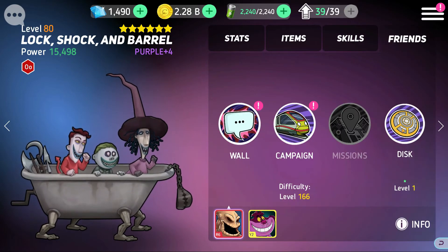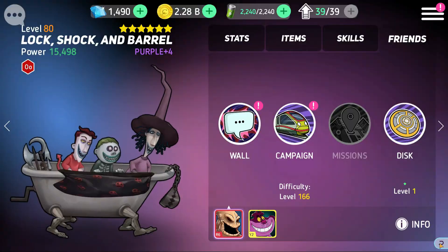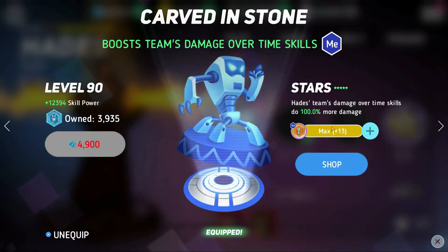Lock, Shock, and Barrel with their Oogie Boogie disc is also a good scare pairing. Mr. Big's blue skill deals damage over time, and when damage over time is applied to a scared enemy the duration of the scare is extended by six seconds. Enemies also lose evasion and basic damage while scared, and they'll give Mr. Big basic damage since he's on yellow team. Similarly, Hades with the Meg disc makes damage over time skills deal 100% more damage — double damage with the limo move.